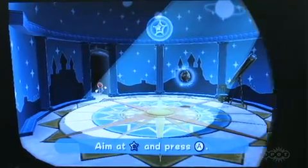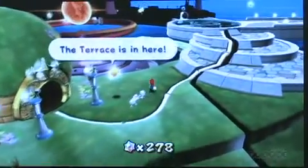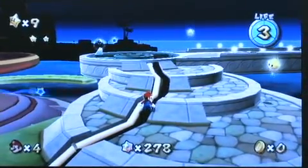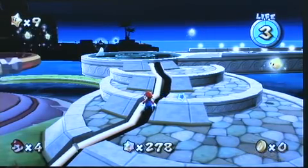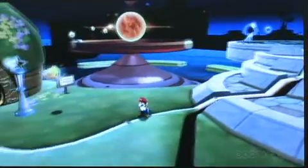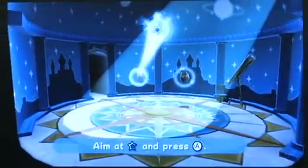Depending on how long you play, you probably won't get far enough to see this, but as you can see over there it's quite dark. As you get more and more grand stars, you actually illuminate areas of the observatory and are able to access them — it's sort of similar to the Sunshine mechanic. You're probably not going to get that far, but in any case, when you go in, basically pick your galaxy.